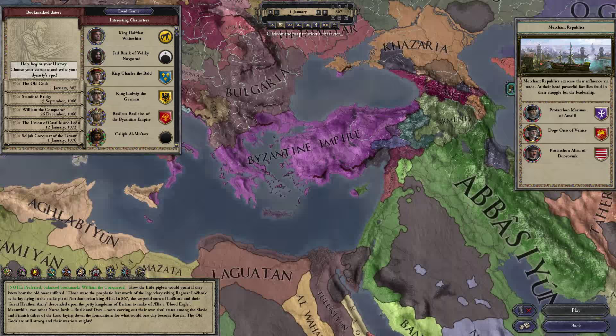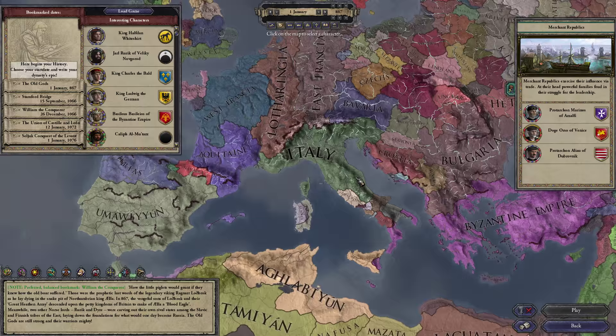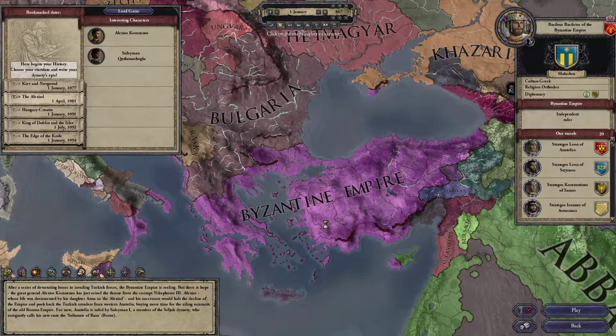I'm going to do something a bit different to my last few HIP series — they've been mostly with ahistorical starts and the Shattered Balance or New World Order options respectively. But this time we're going for something more historical, namely the Byzantine Empire. We're going to go forward in time a bit to the Alexiad start date.